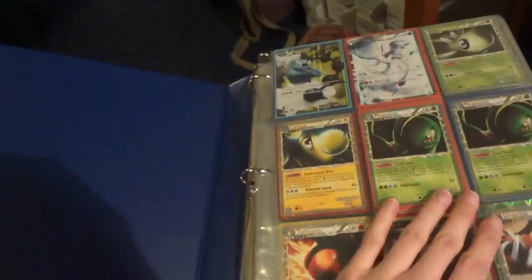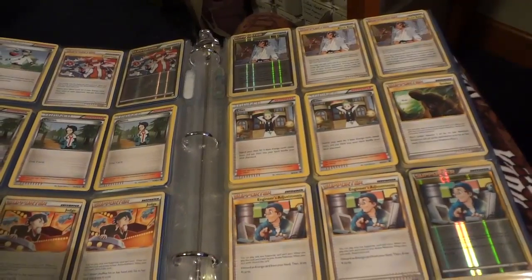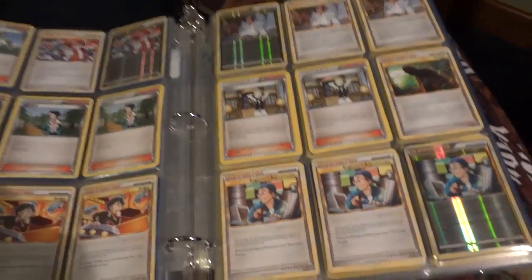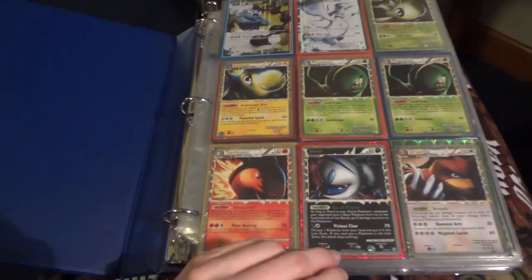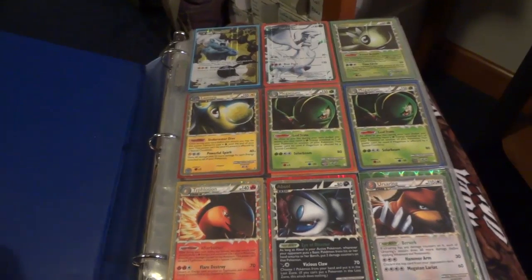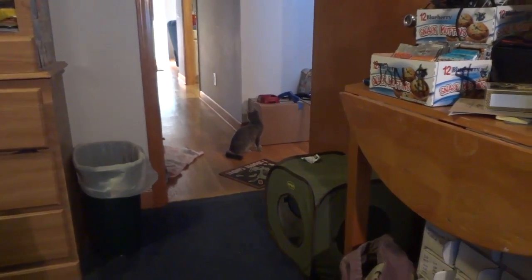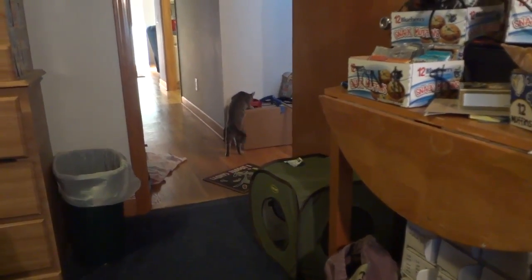So that is the end of binder number one. We've got Ultra Rares, special promos, special energy, trainers, supporters, and stadiums. If you're interested in anything and want specific prices, just PM me or comment below. Fastest way though is to actually make an offer. And before I go, we're going to show off John's — or Aceblade258's — new kitten, Curlia. Of course it had to be named after a Pokemon.